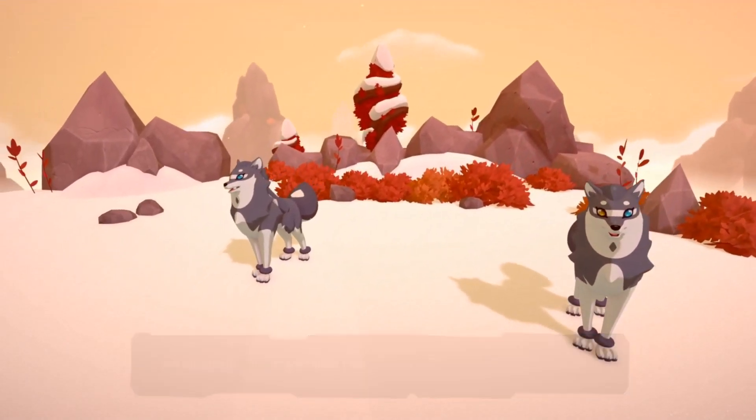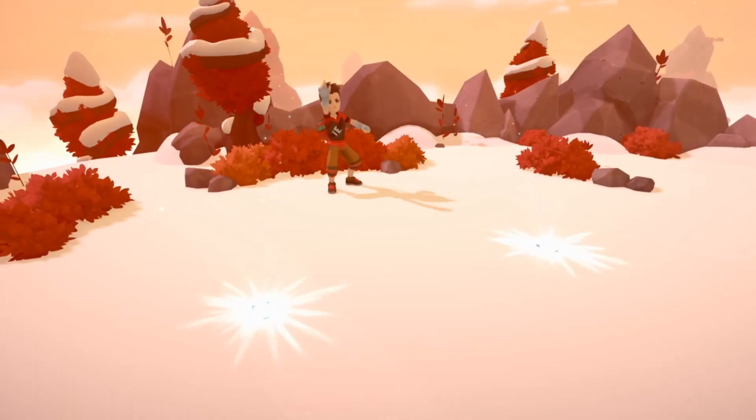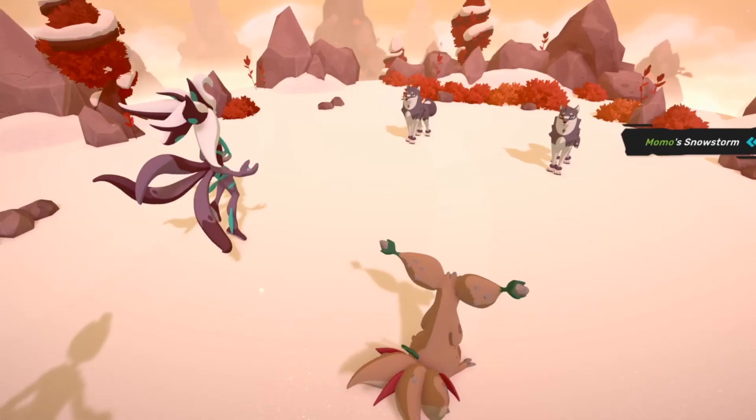Momo is actually going to be one of the first Temtem you encounter once you reach the cable car and rise up into the Kilima Peaks. You'll be able to run into the grass right there and find Momo.